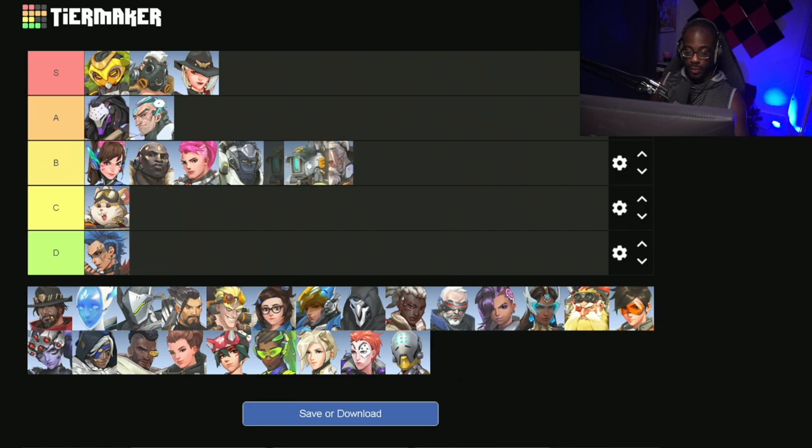Next we have Bastion, who is going to be B tier. Bastion just got a buff that made him a little bit better — not too much better, but definitely enough to move up from C tier. His sentry form has a lot more uptime, and his ultimate is actually much better now, so we can actually get picks with it, making him a much better DPS.